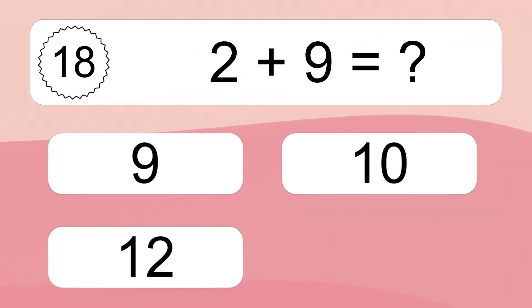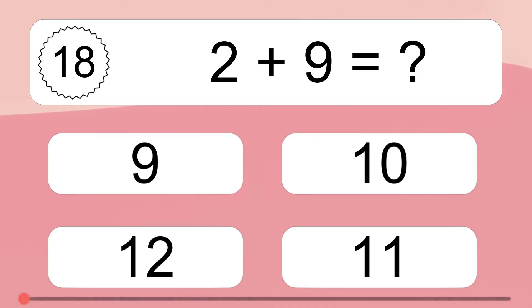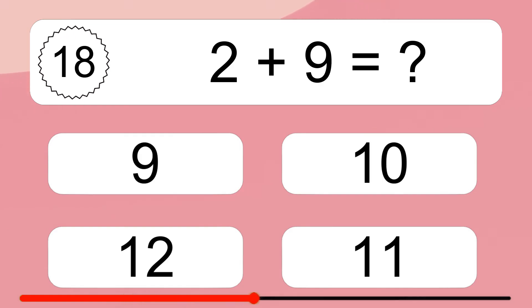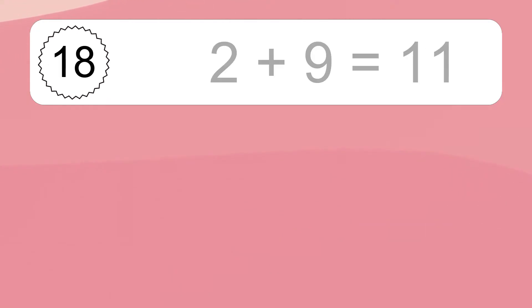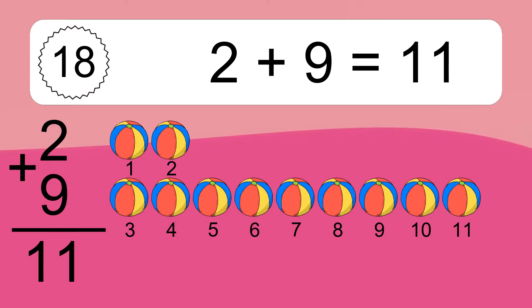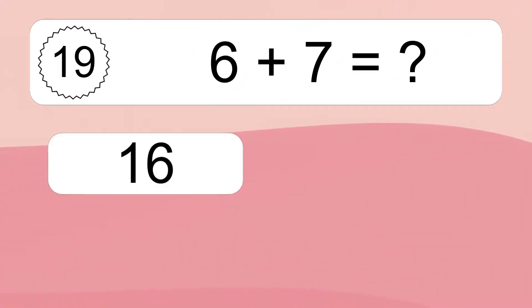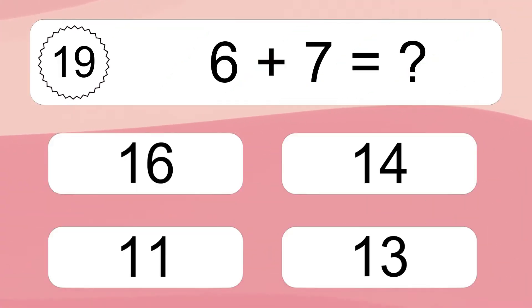2 plus 9 equals what? 2 plus 9 equals 11. Let's count it. 1, 2, 3, 4, 5, 6, 7, 8, 9, 10, 11.